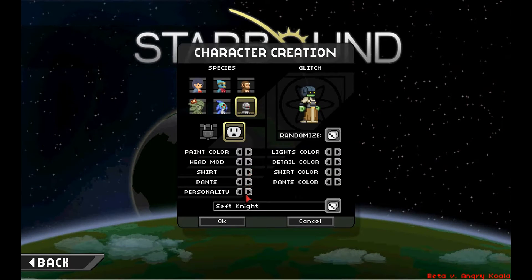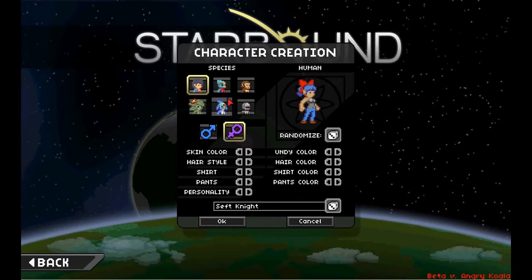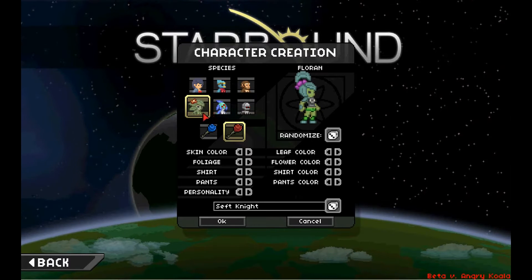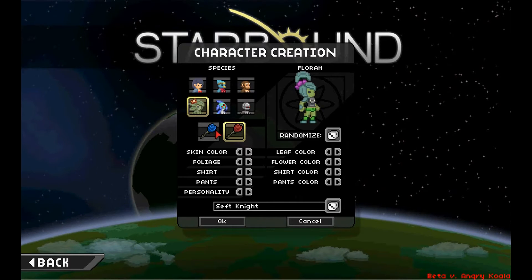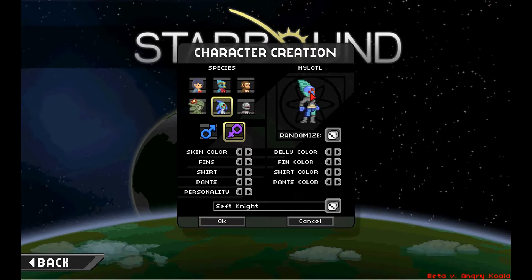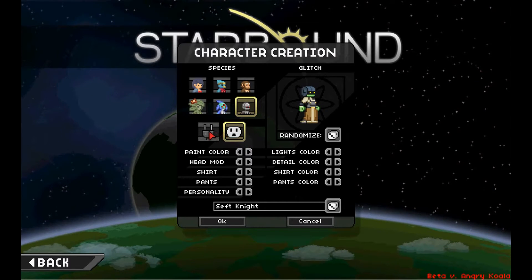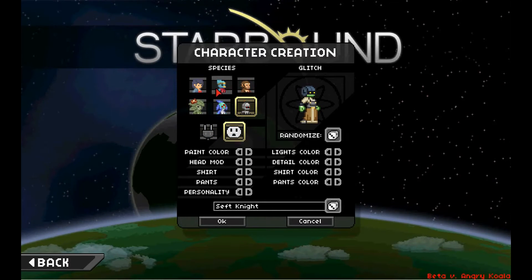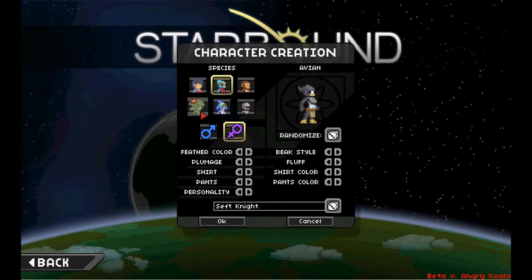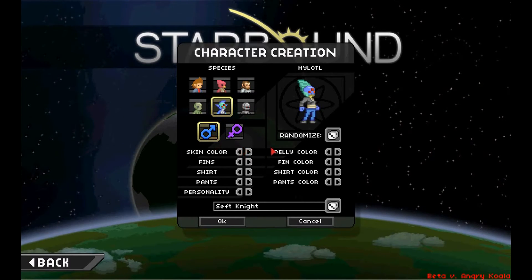Let's create a new character. I'll take you through some of the options. We have humans, boy or girl, these weird bird things, monkey people... I don't know what the hell that is. It looks like it's a plant or something — like a blue rose or a red rose. Then there's the Glitch — I'm gonna choose between a plug or an outlet. This one looks interesting, I think I'll try it.